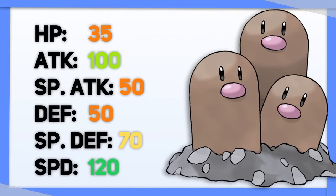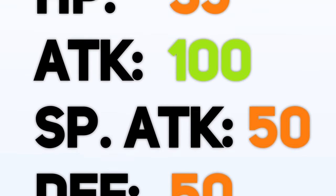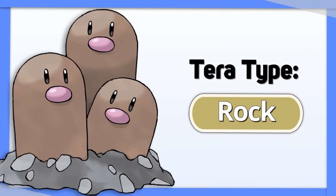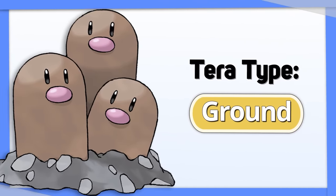Dugtrio's defensive stats are so bad. If you're gonna Terastalize it, you really need to be focusing on your damage alone. To help with the Flying and Bug-type Pokemon that resist your Ground attacks, Tera Rock is Dugtrio's best option. Though you could also use Tera Ground to make sure you hit everything else for more damage.